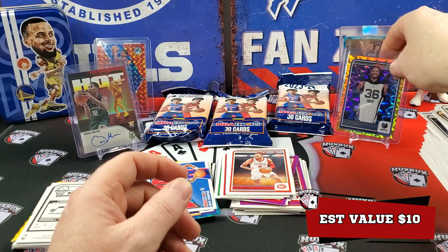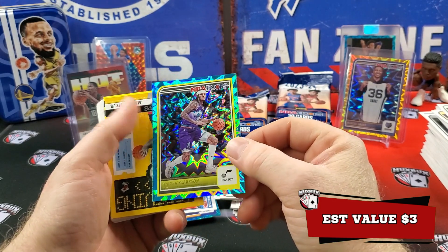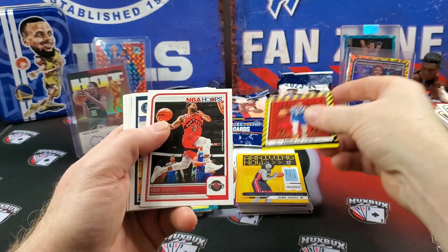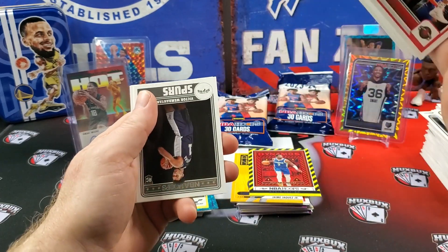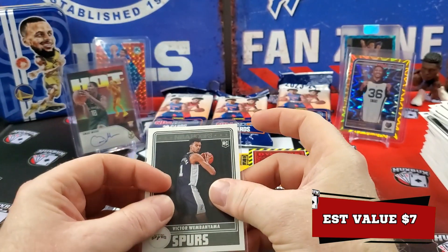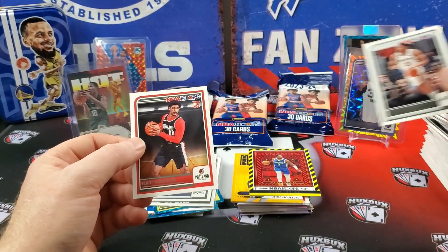Base out of the way. Jaquez Jr. — he's playing pretty well. Kyrie on the Dynamos. Come on, there's got to be a Wemby in here. Boom — yes! There's a Wemby teal explosion! Back-to-back booms. In the fat packs and blasters, Wemby would follow Scoot — always back-to-back. I will sleeve those up and top load those later. His rookies are like eight bucks now, maybe. And then a Scoot. I would consider this a success.